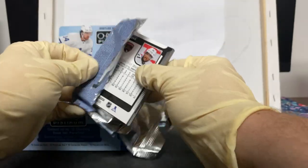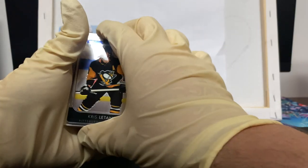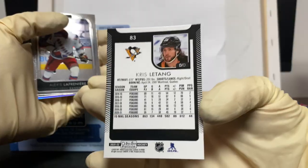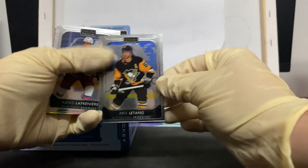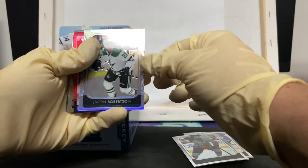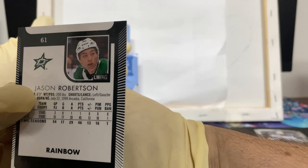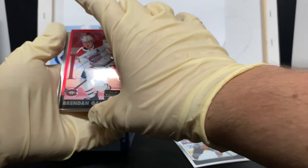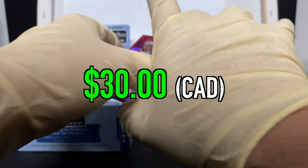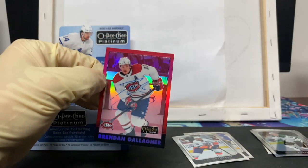Yes, I am wearing gloves — I just came home from work. Looks like we got a matte pink or something. Yes, I will keep the big hits for last. We got a Crystal Tank — this is the base cards. We got the base in the back, really nice base cards. Got a Laffy, we're gonna keep that to the side because he's our boy. Wow, we got a Jason Robinson — oh Lee, what is that rainbow of Jason Robinson! We got a really nice red rainbow auto of Brendan Gallagher. Hey, that's a good pull.